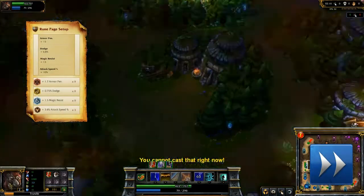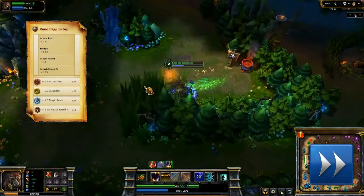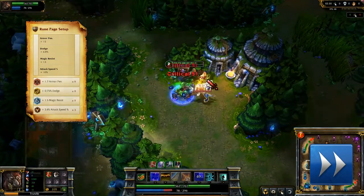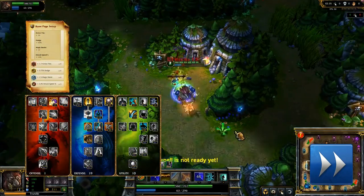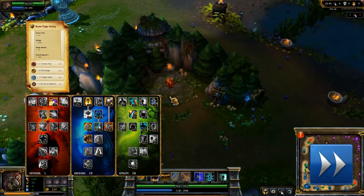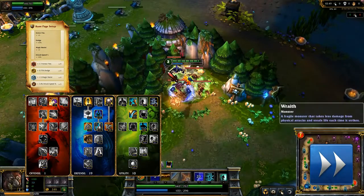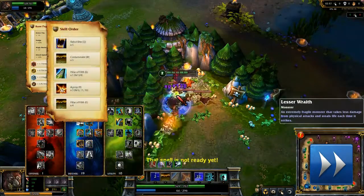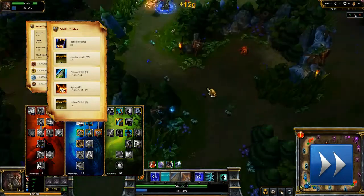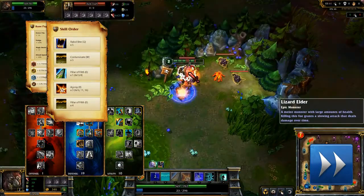For runes, I take armor penetration marks, dodge seals, flat magic resist glyphs, and flat attack speed quintessences. My masteries are 1/19/10, taking improved Smite, as much damage mitigation as I can in defense, and improved Ghost with neutral buff duration in utility. I max out Rabid Bite as soon as possible, with Contaminate following, and leaving Pillar of Filth at 1 point.